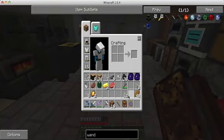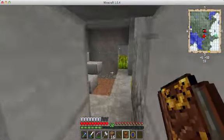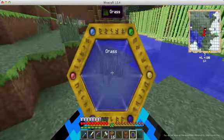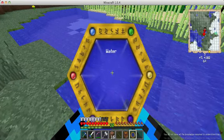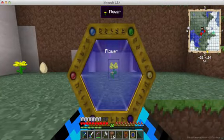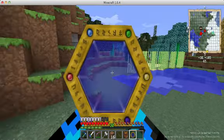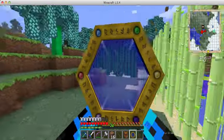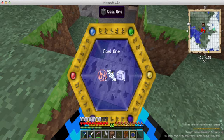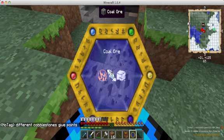So this is how Thaumcraft has changed in research — it's no longer about throwing random items in a research table. Let's go outside. Basically you want to research everything you get your hands on. We get six points for Aqua from water. We've now discovered Potentia — we gained four research points for Potentia and one for Ignis. This is going to really help us out.